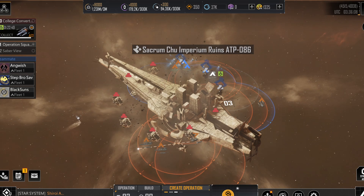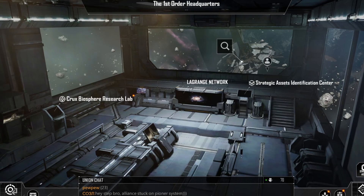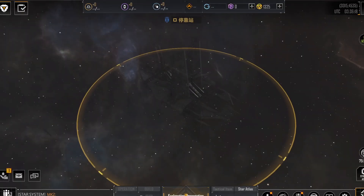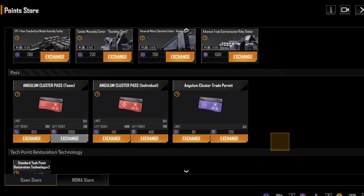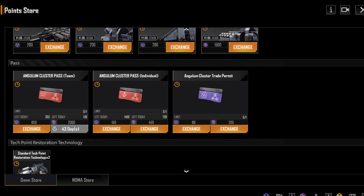As a brief recap, the Angulum server is a special server that you can only get to by purchasing a pass from the in-game store using in-game currency. You can get this pass for a couple different types of currency — either the Dawn Points, or Proxima, the in-game purple currency, which you can get by in-game means or by purchasing directly from the developers in the form of Chew Coins.